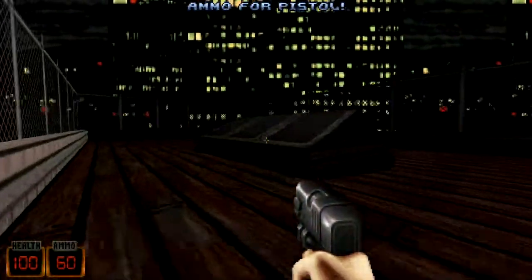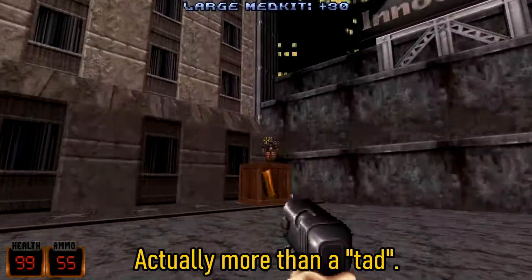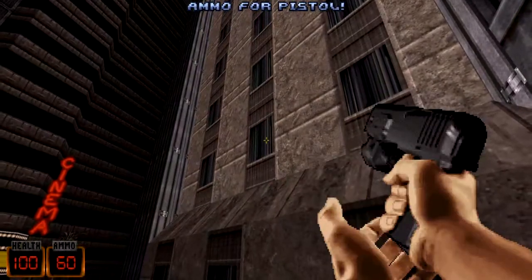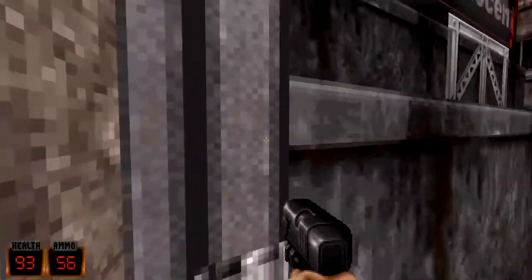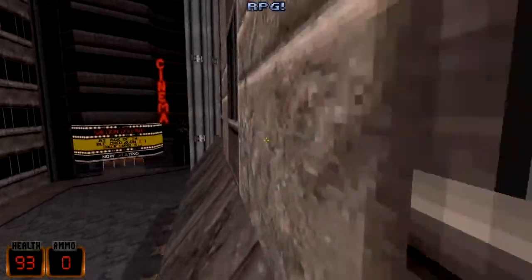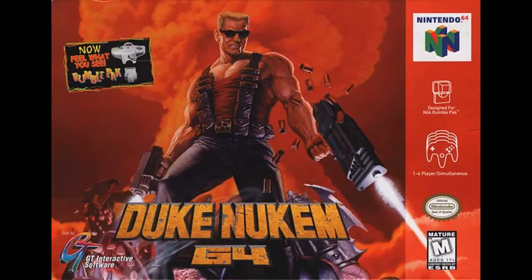Red Nukem is actually a variation of eDuke32. Red Nukem is a tad more accurate than eDuke32 — it's kind of like BuildGDX in that regard. Unfortunately, it's not as mod compatible as eDuke. However, Red Nukem has some advantages over eDuke. For one thing, Red Nukem can run Red Neck Rampage, but that's not all. Red Nukem can also run Duke Nukem 64, meaning that it can run the actual Duke 64 ROM. Yeah, for real.